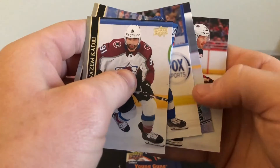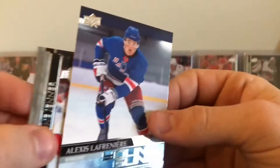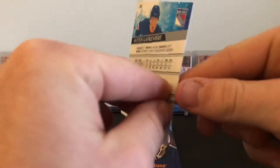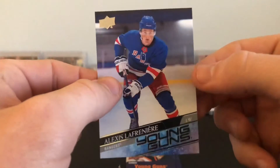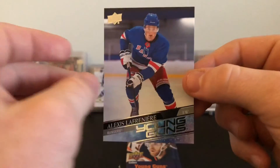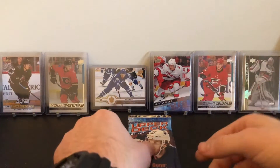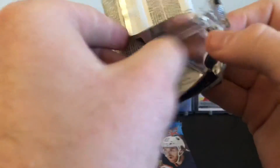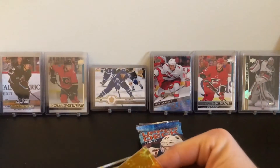Yeah — oh, another Young Gun! It's a left winger. Who is it? Oh yes, oh my gosh, yes — Alexis Lafrenière! There we go, look at that — Lafrenière Young Guns! I said this was the last tin I was going to open and we hit the Lafrenière Young Gun, that is awesome. Wow, I'll set that aside real quick, be real careful with that. We've got three packs left, still haven't hit a canvas, but wow, talk about turning this break around. Looks like we've got a Dazzlers here — Alexander Barkov Dazzlers. I cannot believe we hit a Lafrenière Young Gun.